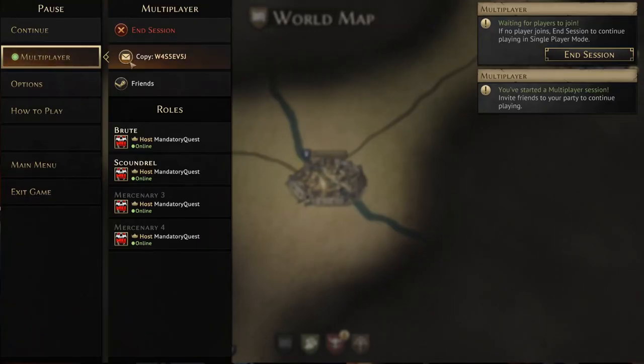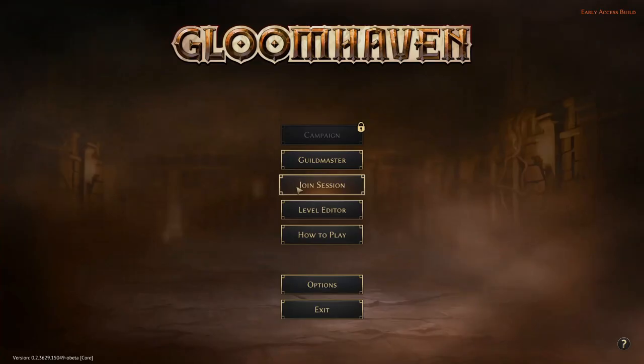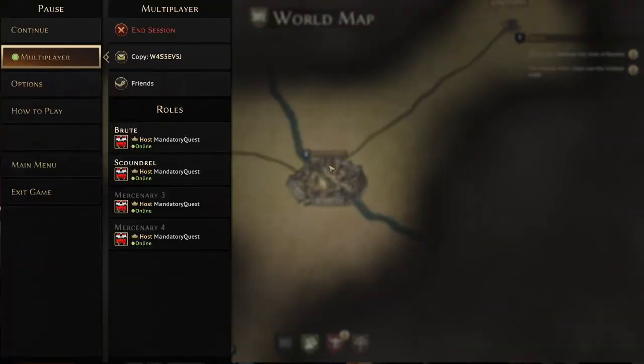Once you've hosted, to join a session you can either invite by Steam or by sending your unique game code to everyone. The joining players can then use this code through the join session button on the main menu. Personally I like to use the game code method — it works really smart and seems to be really quick, but either way works. Once players start to join your game you'll get a notification.